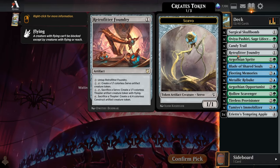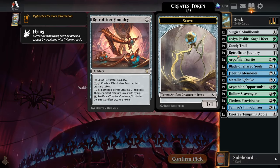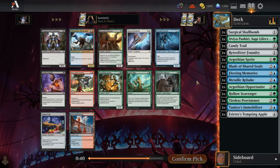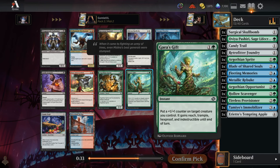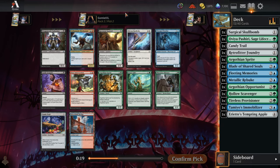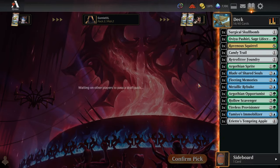Retrofitter Foundry is disgusting in a grindy deck — just takes over the long game. It's a ridiculous mana sink. When both players run out of stuff to do, like if you're ever in a topdeck war, you throw all your mana at this and keep fueling yourself with really big creatures. Gaea's Gift is really good at protecting important cards. Ravenous Squirrel — even if you're not playing black, this sits there and gets bigger every time you sacrifice clues and foods. And if we do splash black, it's a really good value engine. I feel like Squirrel could be really nice here, probably taking some blue-black and green-black dual lands to help get that mana occasionally.